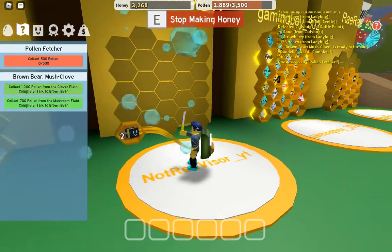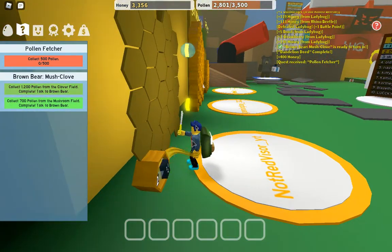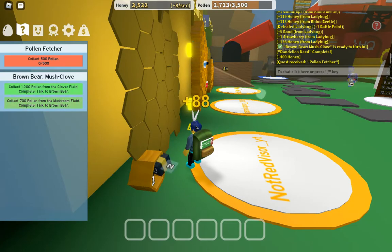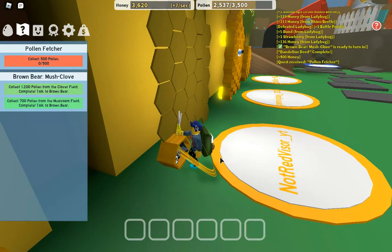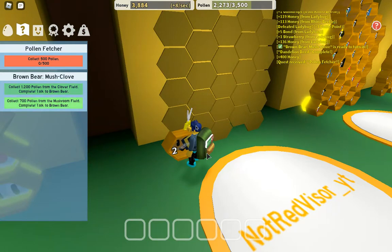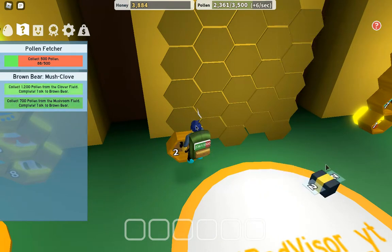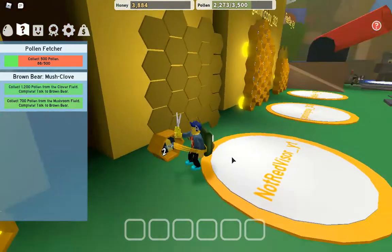Here's my next tip: when you are making honey, don't stand all the way back here. You want to slowly walk up - the stop-making-honey button will disappear once you come off this platform. The reason you want to do this is because when you're closer to your bee, it doesn't have to travel very far - it can go a little distance and get more pollen to turn into honey. But be very careful not to go too far, or your bee will stop making honey before your backpack is empty.